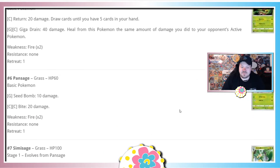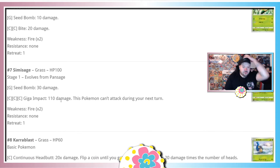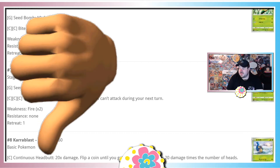Darkness Ablaze is starting off bad. PanSage does 10 and 20 damage — we're not having it. Simisage has 100 damage for a Stage One, which is fine, and 110 with a can't-attack-next-turn drawback. This won't one-shot a VMAX — you need 160-170 — and the attack isn't compatible with Triple Acceleration Energy. There are probably better options in the set, so this is a straight up bad.